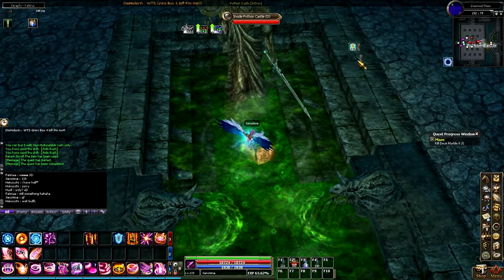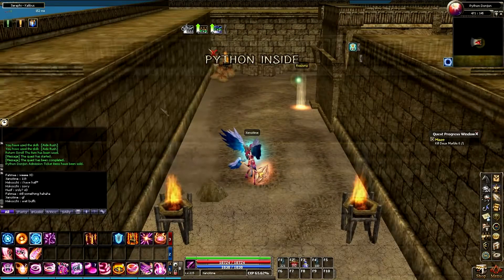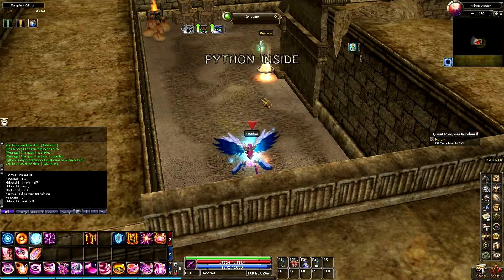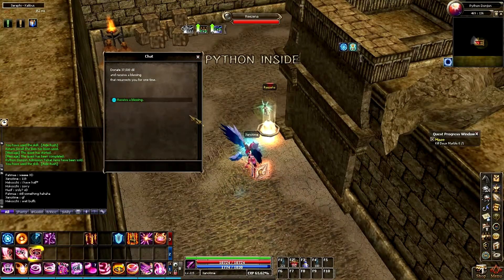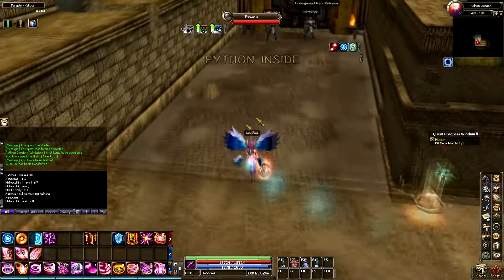To start the dungeon for the first time, select the first assignment option, and then you can select to enter the dungeon. Once inside, if you are a lower level, you will want to talk with Renza. This NPC will give you a buff that will allow you to resurrect once in the dungeon if you die.